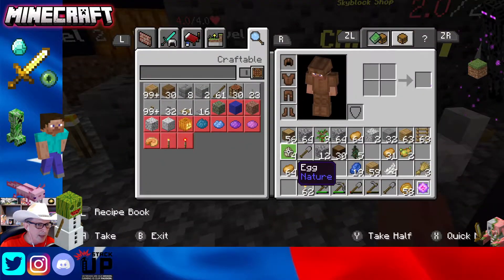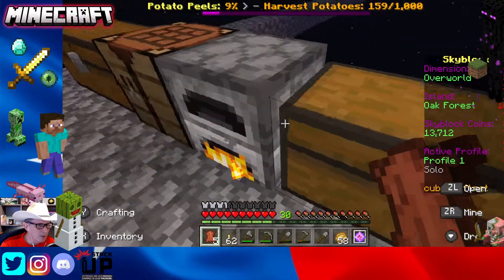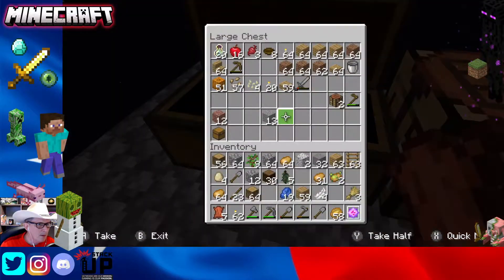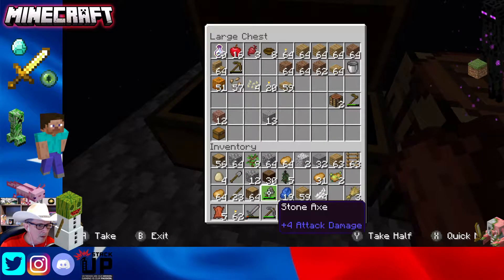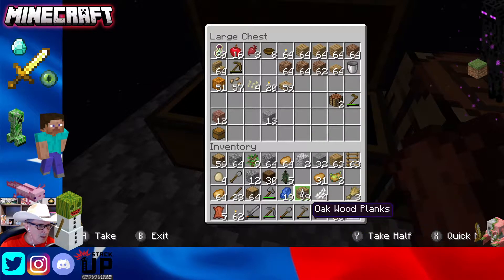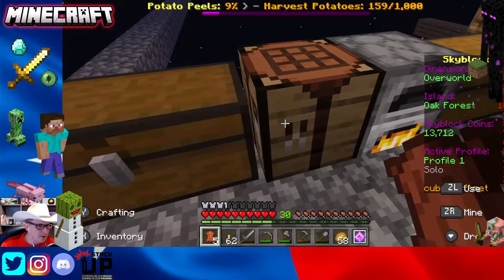We had no sword in the last episode, so let's run over here and make a sword real quick. I've got this broken one — didn't I just have a hatchet in my hand? There it went. Put you here, get rid of this one, and let's make a spare.